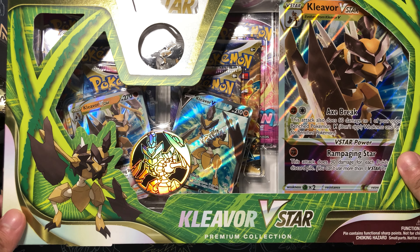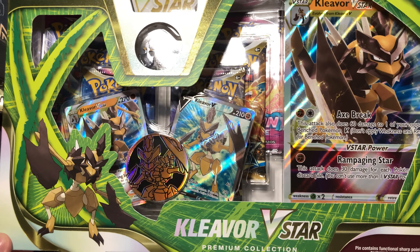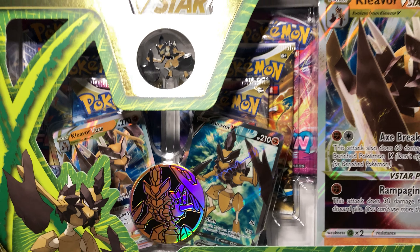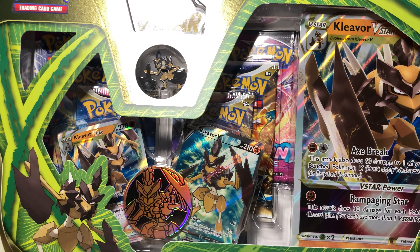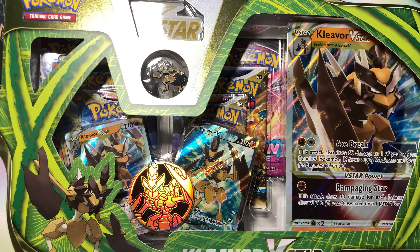Welcome back everyone, today we got the Cleaverb-star premium collection — a big old box with two promos, two Fusion Strikes, two Brilliant Stars, and two Astral Radiance packs, plus a giant jumbo card. Make sure y'all like, comment, and subscribe.